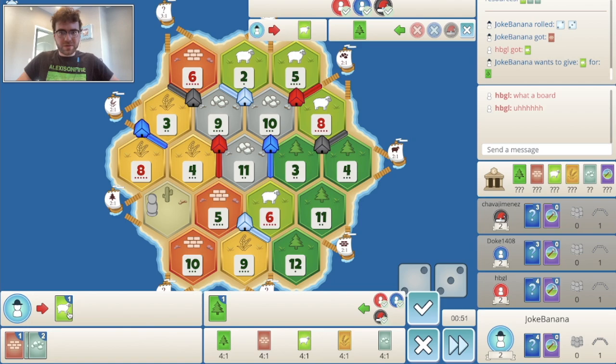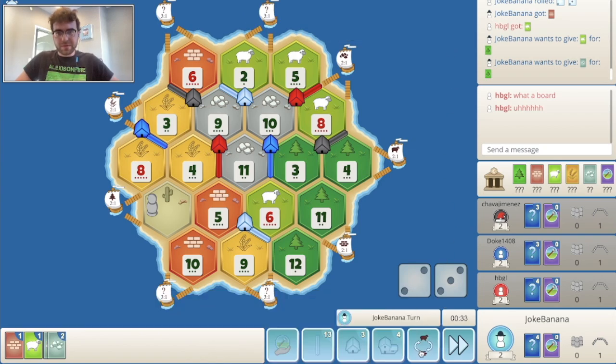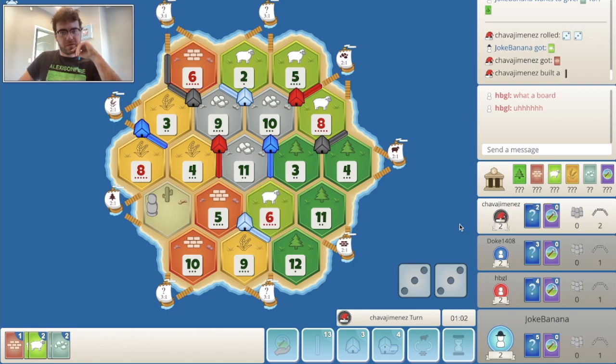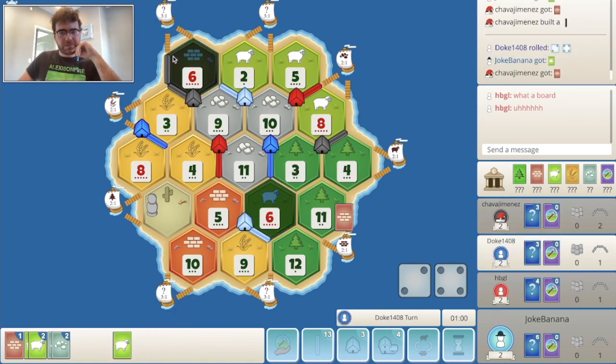I don't want to do any trades with red — just because I don't want to help them get some sort of early city. Black starts off with 2 wood but they didn't want to trade. Road there for black — yeah, that's why they want their wood for sure, to take that 3-for-1. Makes sense.